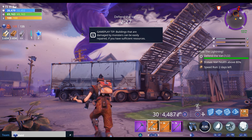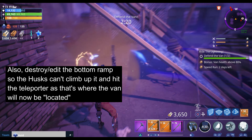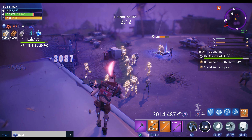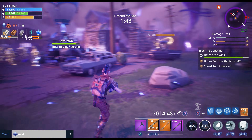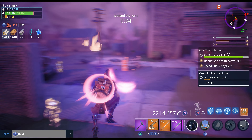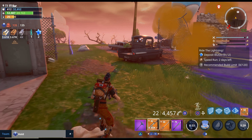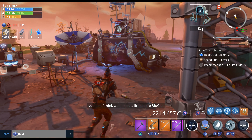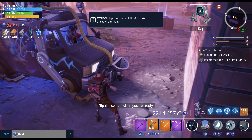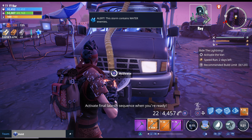Our forces are in danger. Now we can start the second phase, cause it's blue glow and the teleporter is still there. Check your map for updated storm intel, activate final launch sequence when you're ready.